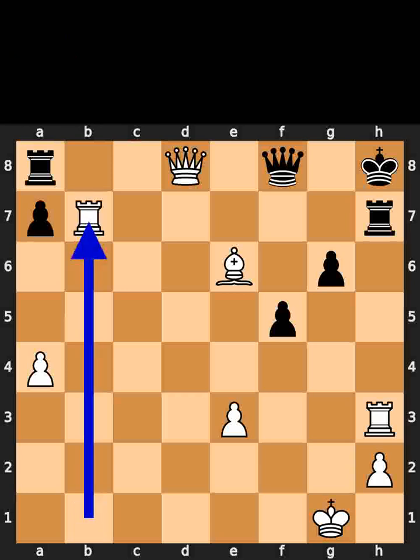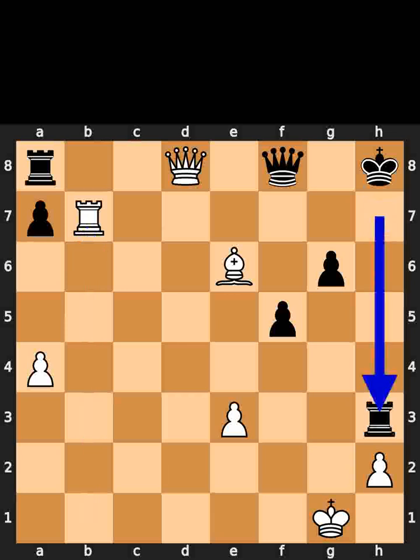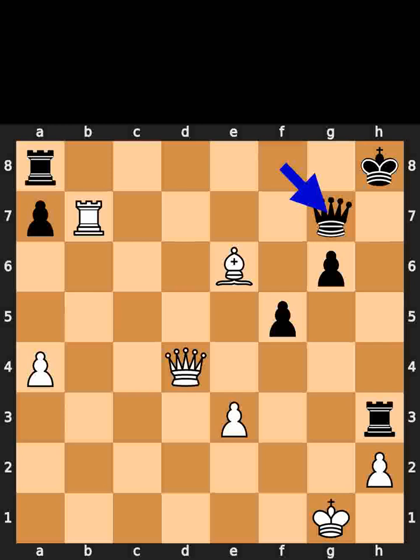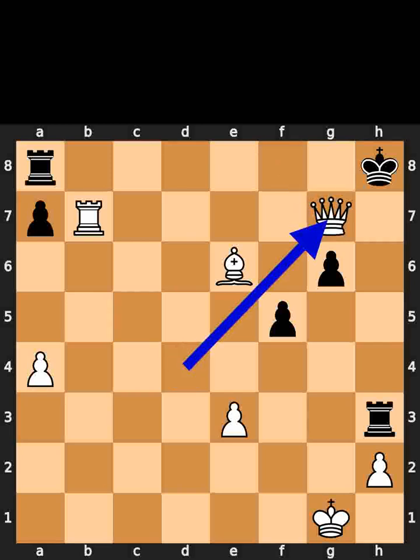White takes the pawn on b7 using the rook. Black takes the rook on h3 using the rook. White plays queen to d4, check. Black plays queen to g7. White takes the queen on g7 using the queen, checkmate.